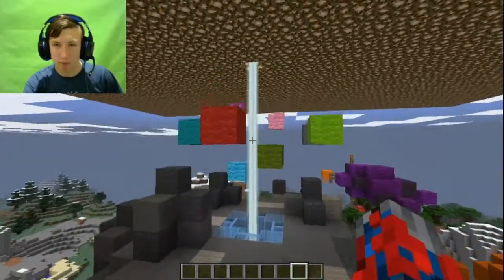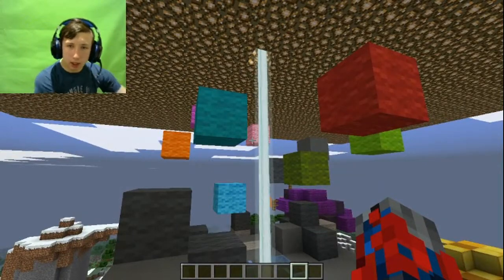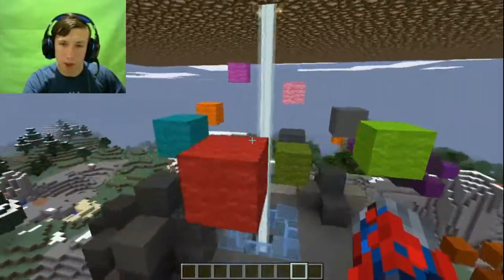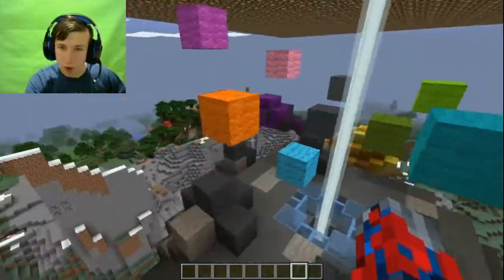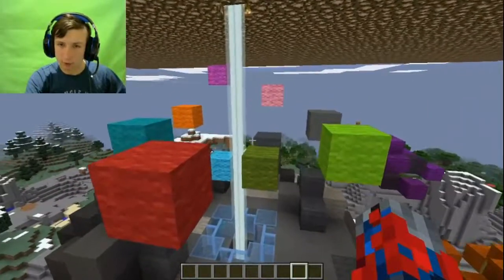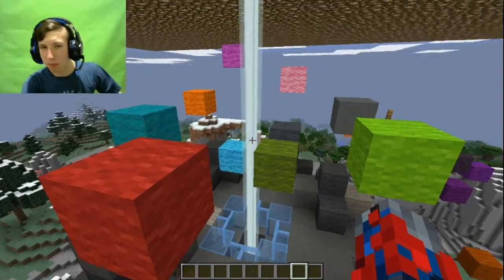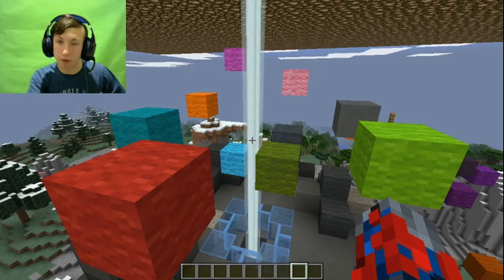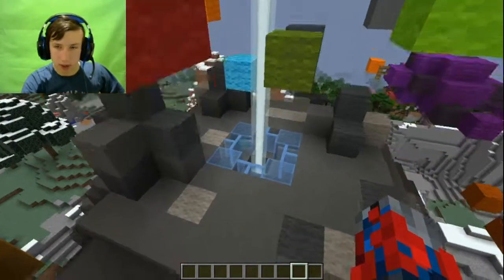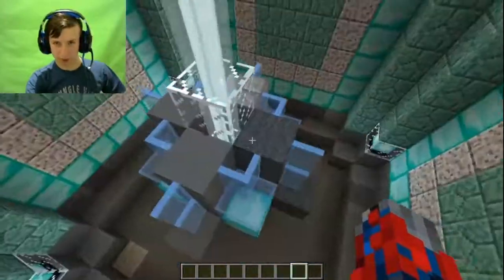Now we're going to come to the spiritual part of this. Here is the living Primus, in my opinion. As you can see, there are some colorful cubes flying out of the core — they're supposed to represent the All Spark from Transformers Prime when Optimus Prime goes into Primus and sacrifices himself, releasing the All Spark back to Primus. We then see spirits coming out of the Well of All Sparks, and this is what the Well of All Sparks is.